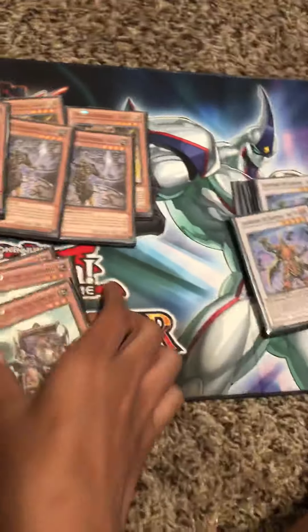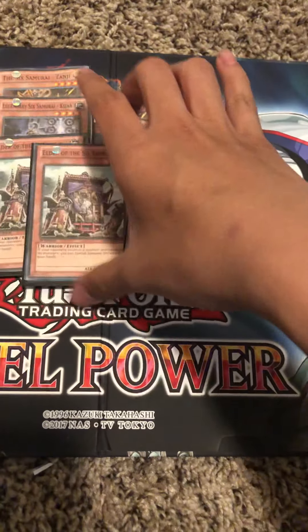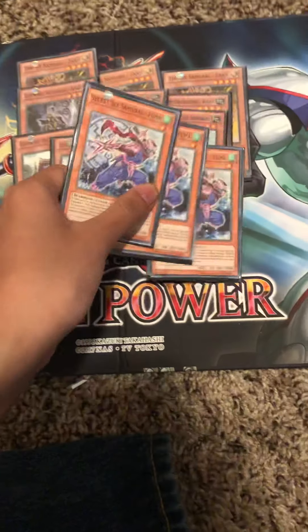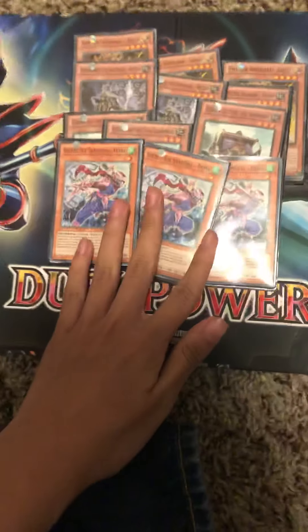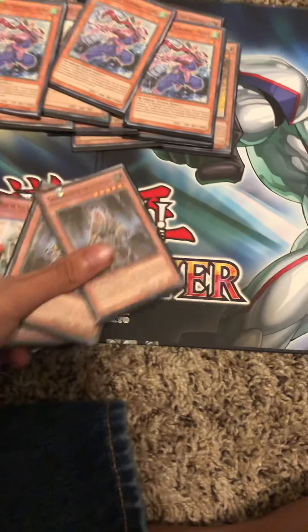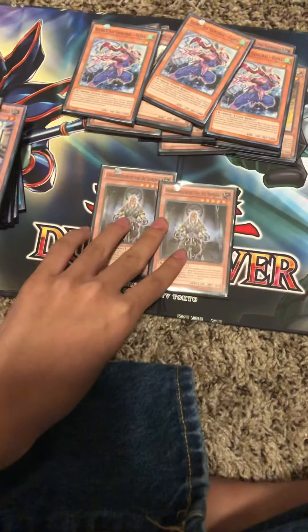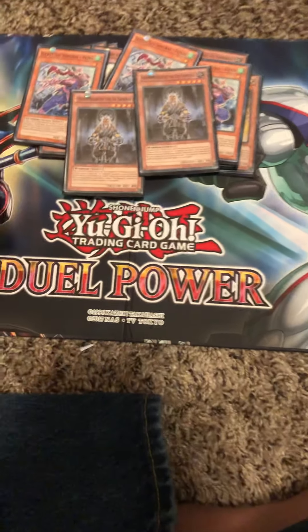Three Elder — this is kind of like your Cyber Dragon. You can only special summon it if your opponent controls a monster. Three Fumas; this is the target for the link monster I'm about to show later. Two Grandmasters — normally you'd run one, but just in case you run two. You can only control one, and it special summons itself when you control a Six Samurai monster.